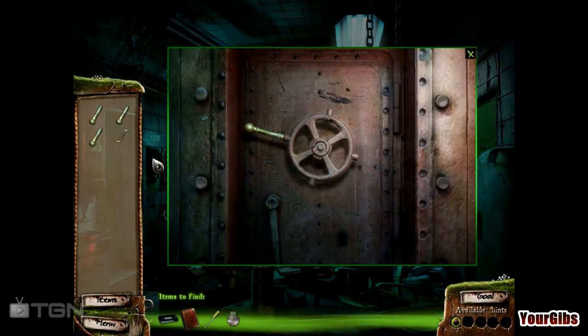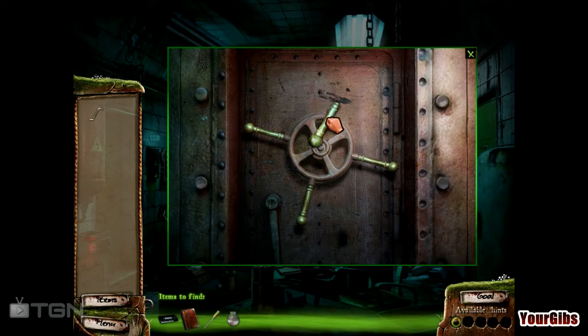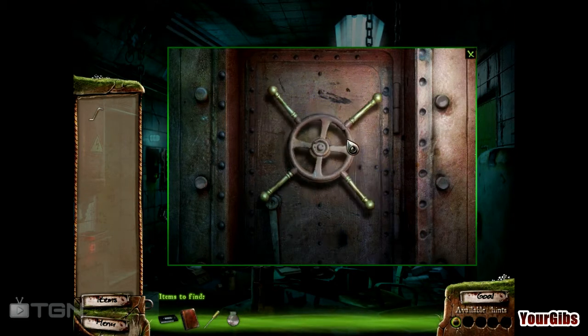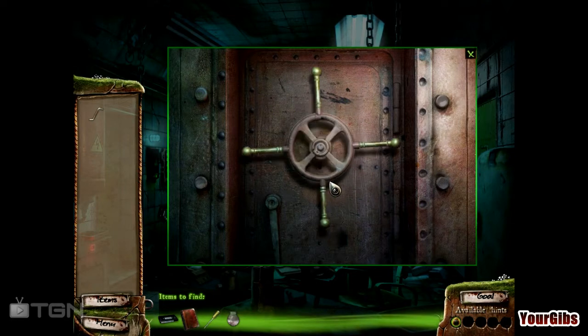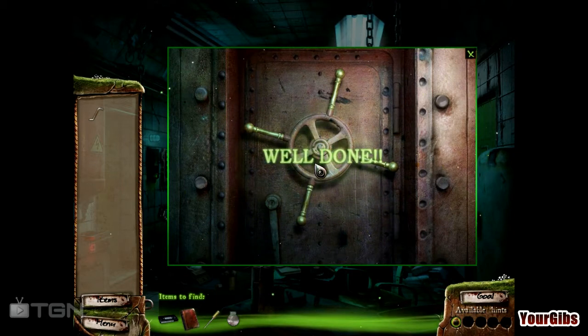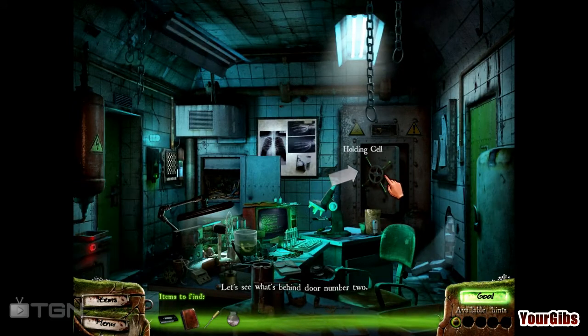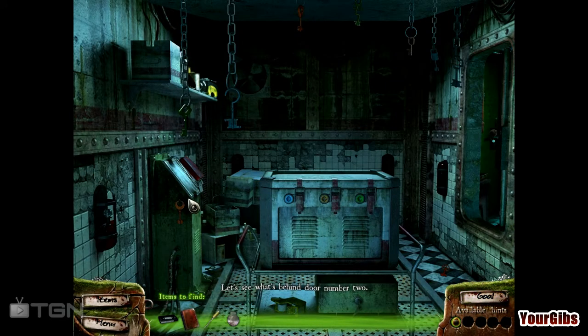Let's just go back here and work the handle. It almost looks like a sailing wheel. Well done, indeed. Let's see what's behind door number two. Holding cell.